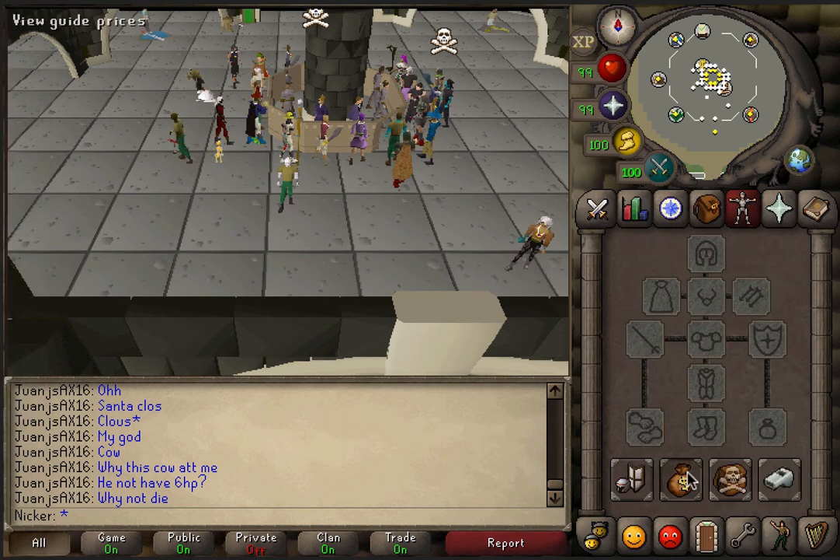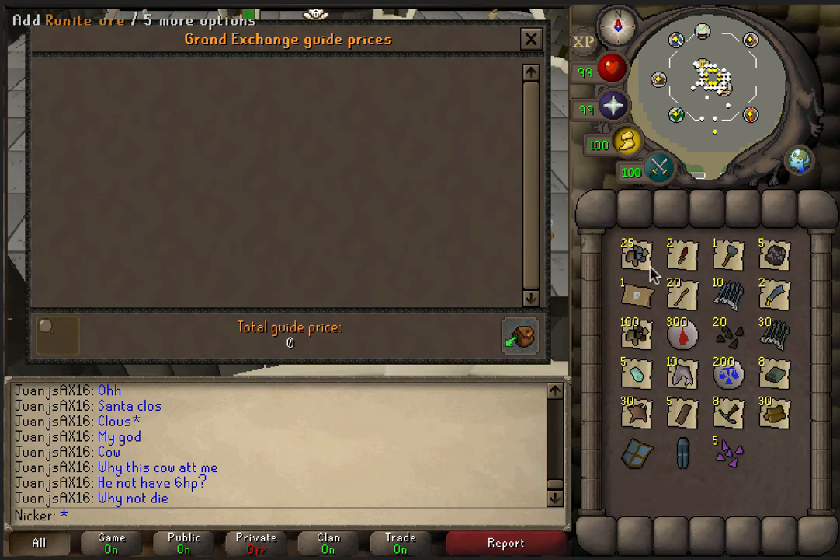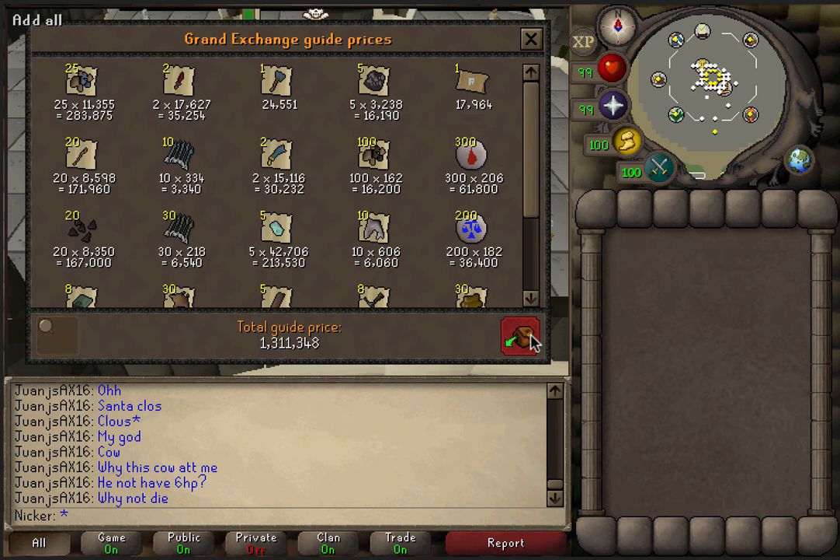So let's see what the final total is from a hundred kills. 1.3 mil — it's actually a little bit less than the revenant dragon. I'm pretty sure the dragon price check was 1.5 mil and 86k, almost 1.6 mil. So this is a little bit less, but not too much less.